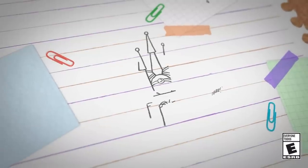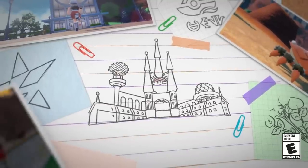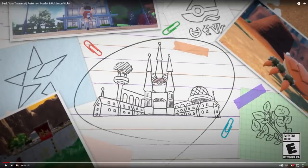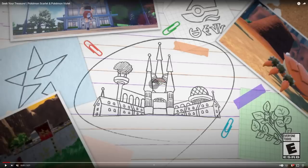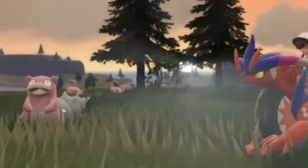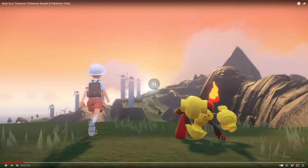Pokémon Scarlet and Violet's fourth trailer starts off with a hand-drawn rendition of the Naranja or Uva Academy in the main city of Mesagoza, shown at a few different angles. We also see the large star icon we've seen many times before, which we're going to learn has to do with Team Star, their warehouse-like campground, and a picture of entering the Pokémon League. We see a brand new crab Pokémon and three new Pokémon being revealed throughout the trailer — only one is named here: Klawf, the rock Pokémon.